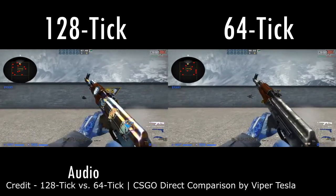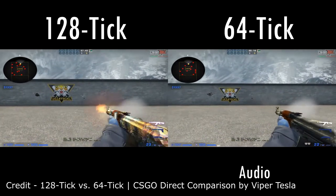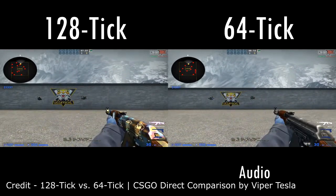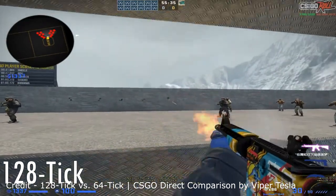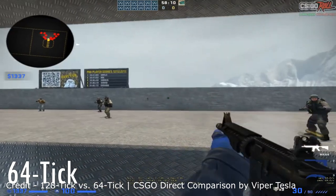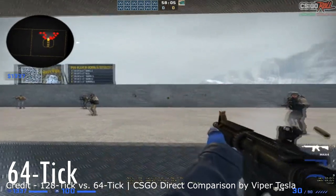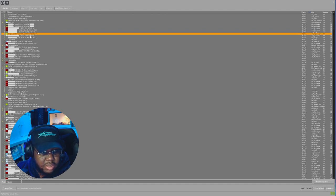CS2 has announced they're going to have tickless servers, so there won't be any tick system — when you're playing it's going to be as smooth as possible, even better than FaceIt at this current moment. But in CSGO right now, 64-tick is what the servers are at, so learning and improving at 64-tick is the most ideal way to do it. Skills won't transfer as well if you practice at 128-tick.